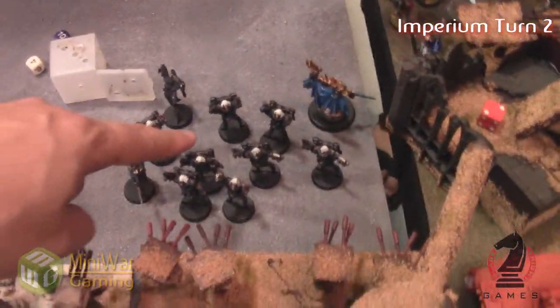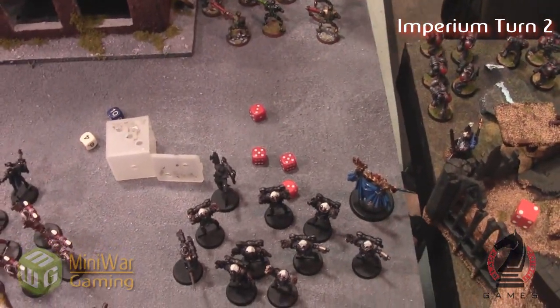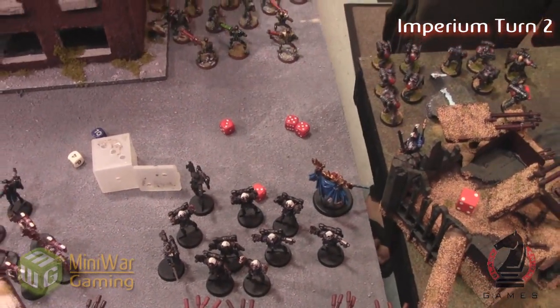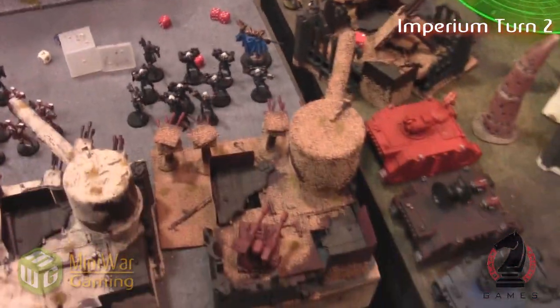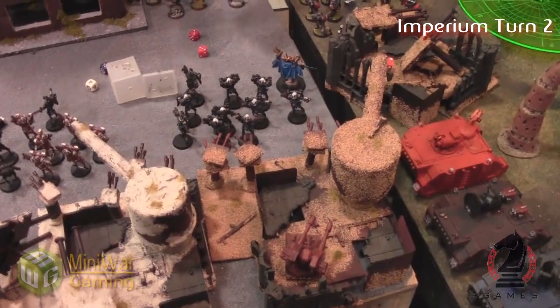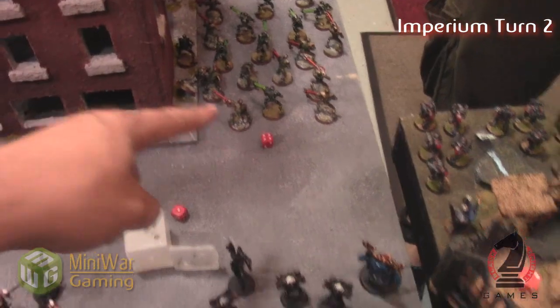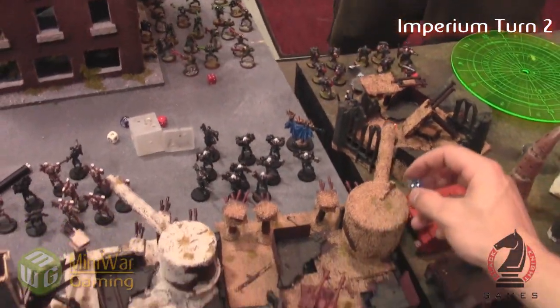From the sisters? Yeah. So four penetrating hits on the defense laser. What's the armor? It's already penetrated. Are they AP anything? Two catastrophic, AP one. Two catastrophic. How many structure points does that have? So it's gone then. That's only two gone. Alright, roll the catastrophic. That's just a structure point though. That's enough.